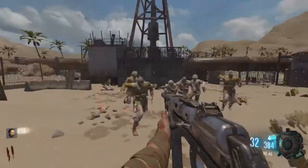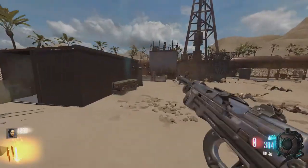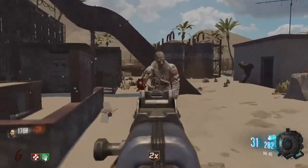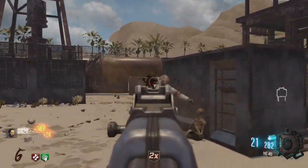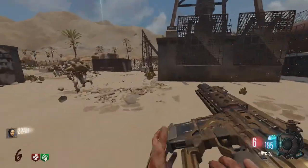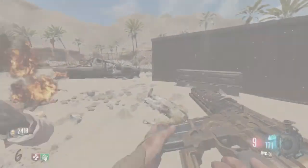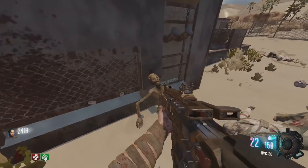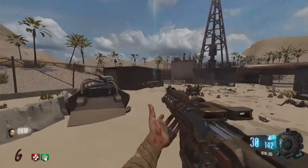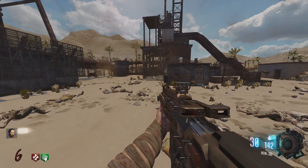At number 2 we have a remake of Rust from MW2 — it had to be on this list. The map is exactly like the World at War Rust remake that recently came out; the perks are all located at the same spots, just now with BO3 guns. MW2 is my favorite game of all time, so whenever I see remakes of MW2 maps in zombies I'm always happy. Go play Rust and 1v1 some noobs — let's get to number 1.